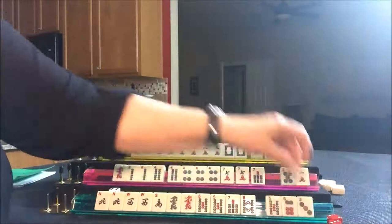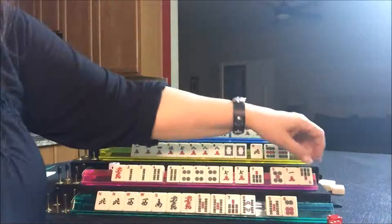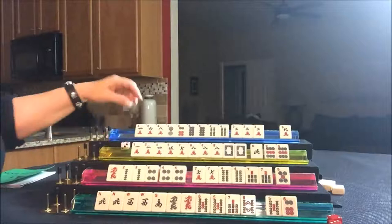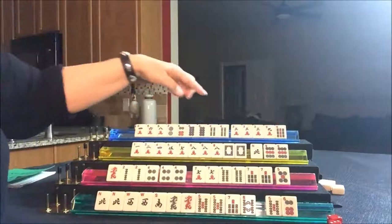Draw for East — they got a three dot, not their suit. We're going to throw it. Draw for South — nobody can take the three dot. Seven bam. This four-seven combination is coming in again: four-seven in each suit. If we get a four crack, we should switch to 4th of July. Let's get rid of the one crack and draw for West — they got a one bam, not a keeper. Draw for North — they drew a nine bam, not a keeper for them.